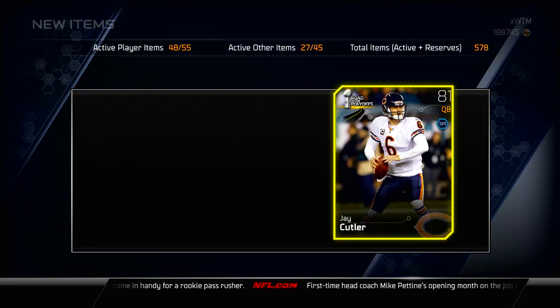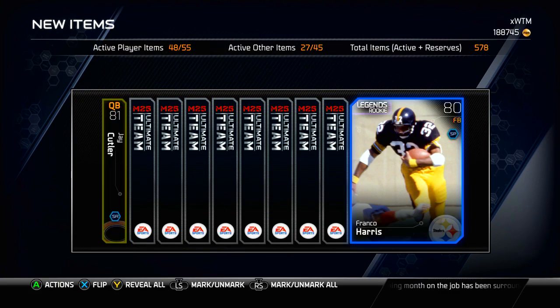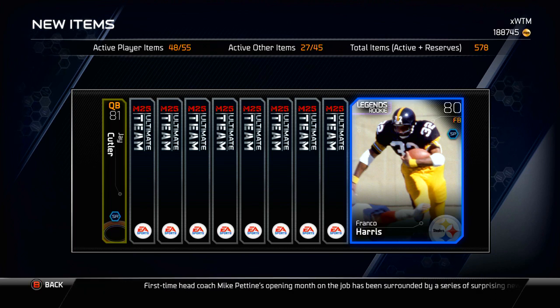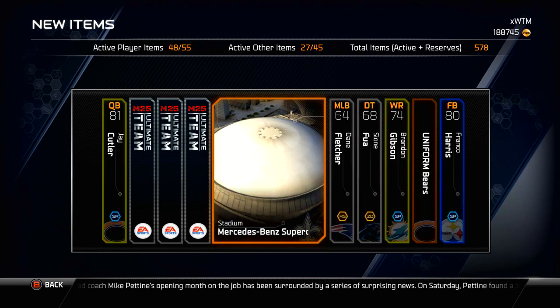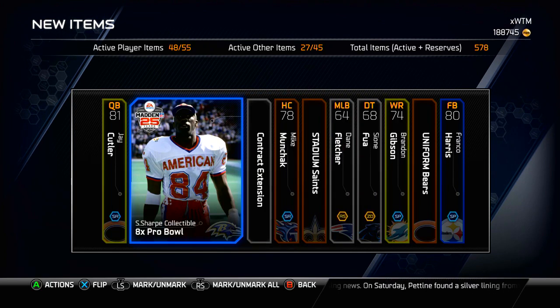We get a Jay Cutler to start off — that's not what we're looking for. Going from the back this time, a Franco Harris Legend Rookie. The second card I see in the entire pack is a Troll. Not good. Brandon Gibson, and that's going to be our Gold card. And we get a Shannon Sharp 8x Pro Bowl collectible — pretty nice to have, but overall not the greatest pack.